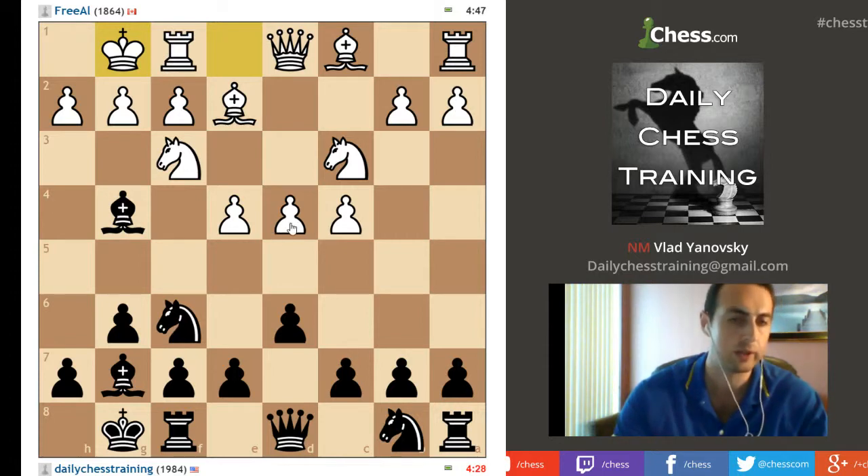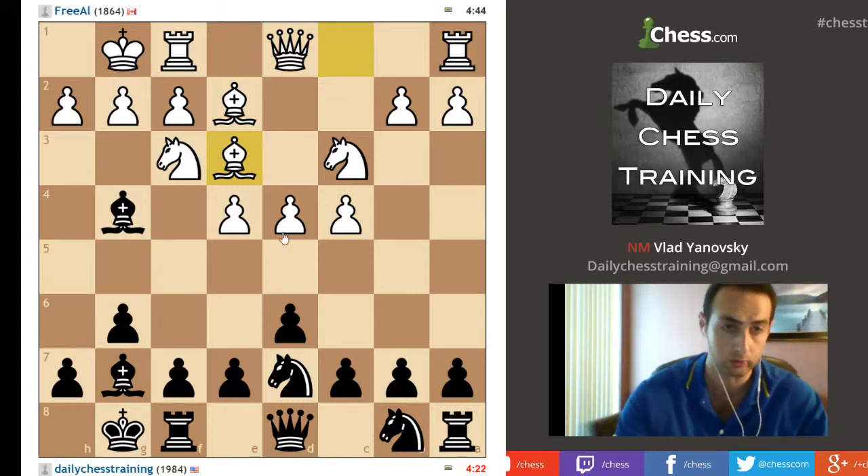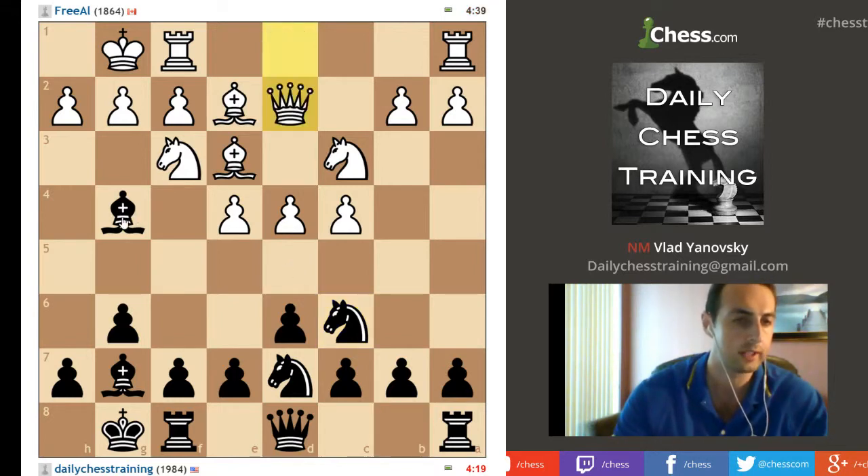The idea now is to fight for the d4 square. I go knight f to d7, then I want to go knight c6 and e5 and put pressure on the d4 square. Bishop e3 is normal, now knight c6. There are very interesting lines where you actually give up two pieces.